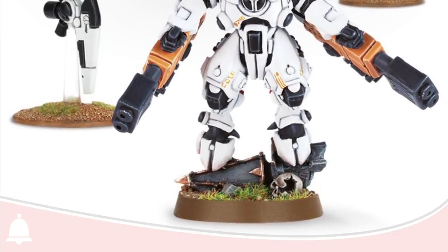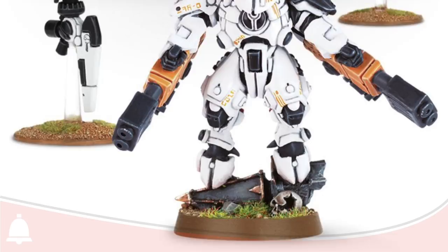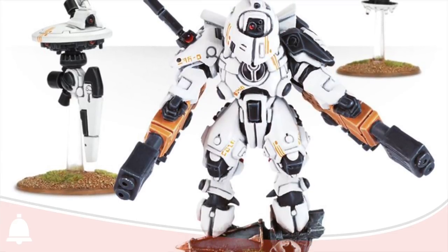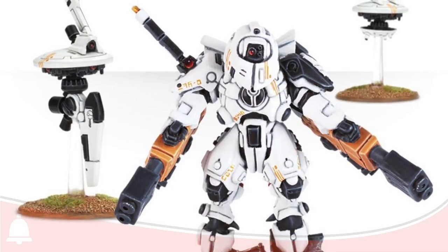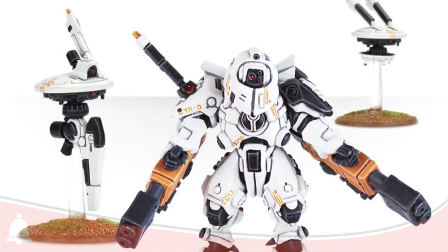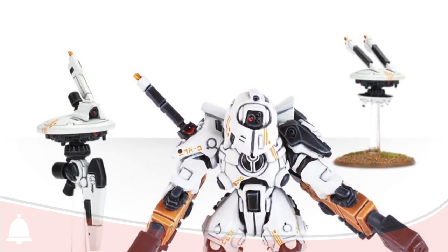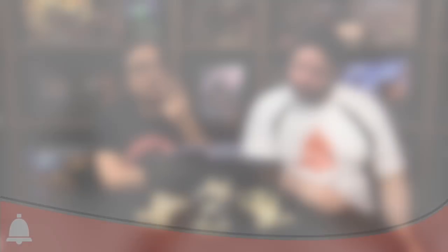Starting from the top, we've got Commander Shadowsun. She's basically the same as before, similar point cost. Her once-per-battle ability, Genius of Kais, lets her declare Kais even if it's already been declared — same as Farsight's equivalent. She's an infiltrator in a fancy experimental stealth suit, which gives her a five-up invulnerable save and camo fields — a minus one to be hit. She also comes with a command drone and up to two shield drones.